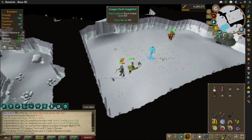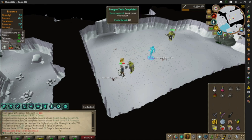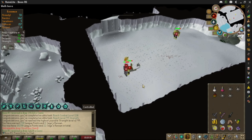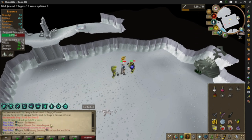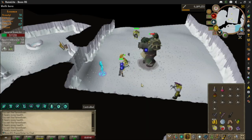I literally just stopped recording and got 99 strength — I'm kind of a fool. We did reach a combat level of 120 with 99 strength as well. That was a 250 league point task — or a double task. 8 sage renown, and we're up to 16k points. Let's go!